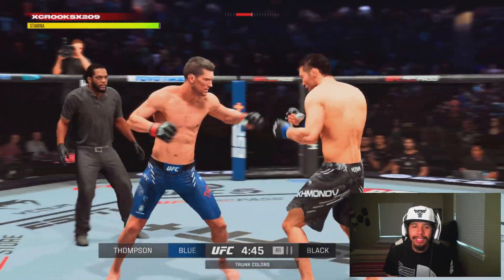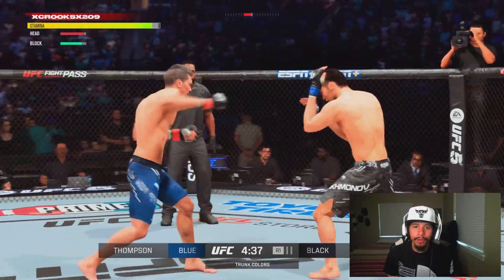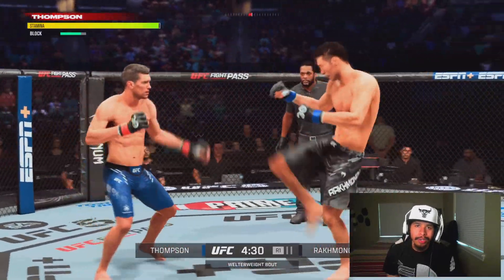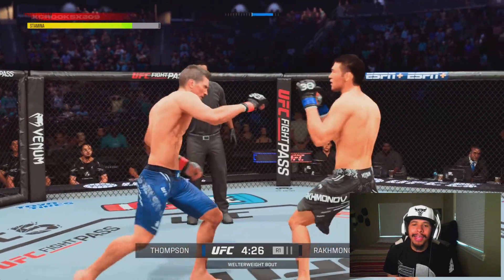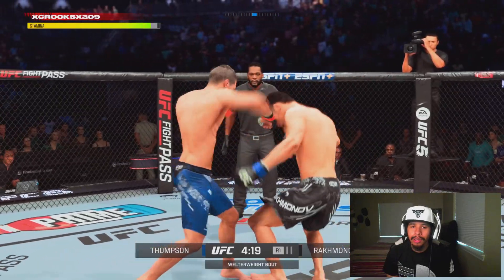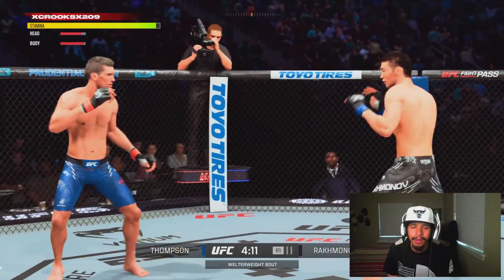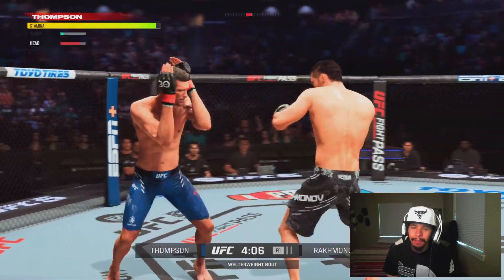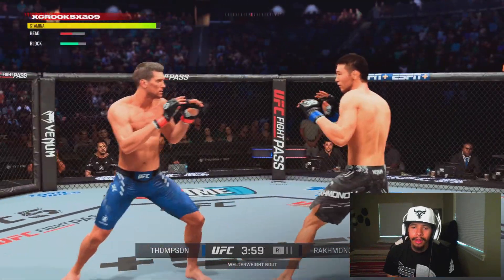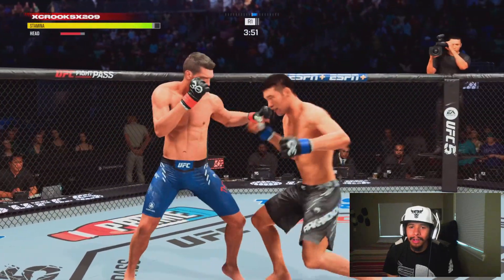Immediately you guys are going to see me start to get on the back foot and really try to get a good feel for the rhythm that this guy wants to be fighting at. In order to utilize good rhythm striking, you have to understand the pace that your opponent wants to be fighting at. It looks like this guy feels comfortable fighting off at range, and then he goes for a double leg — so that's what I'm anticipating his game plan is going to be. He's going to try to be fighting us off at a longer distance, which kind of plays into Stephen Wonderboy Thompson's fight style perfectly.